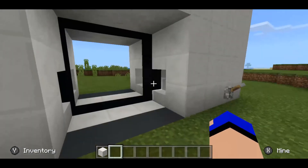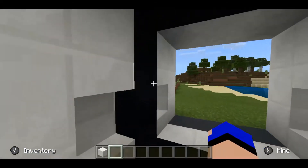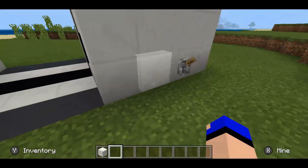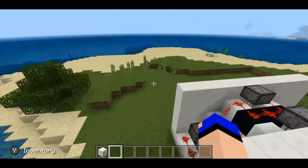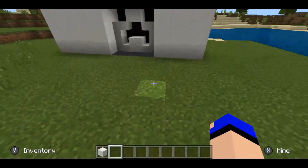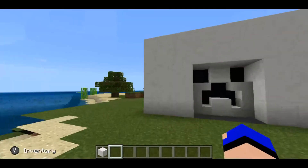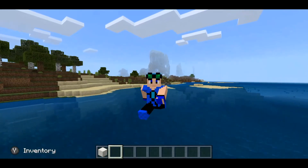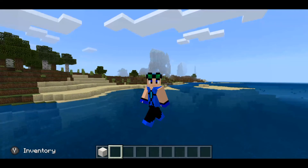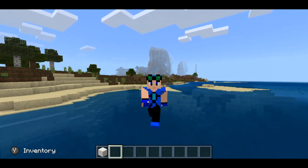When it's closed it looks like a creeper face, and when you open it up all the blocks get retracted. There you have it — your 3x3 creeper face piston door, and the best thing about it is that the creeper face is on both sides so it looks really great. I hope you guys enjoyed this video. If you did, feel free to hit that like button and subscribe if you're new to the channel, and I'll see you guys again next time with a brand new video.